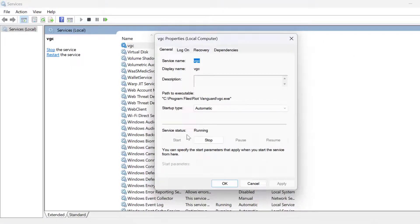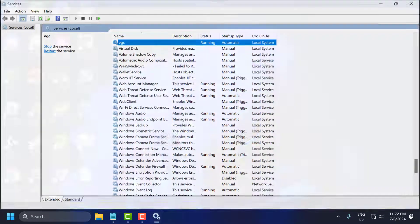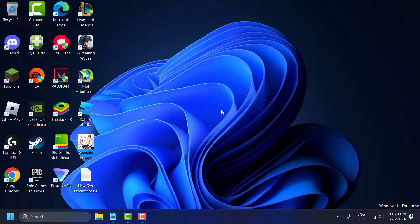Double click on it and as you can see, my issue has been fixed in the second step. My VGC service is running now. Click OK and close this window. If this step doesn't fix your problem, let's move on to the third step.